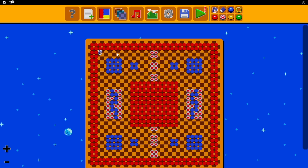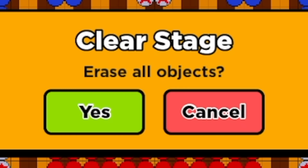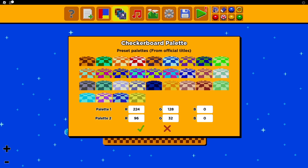Let's erase everything again, but first let's see what all the different things up here do. Clear stage — erase all objects? You mean I didn't have to erase it all by hand? I could have just hit one button. Dang it.